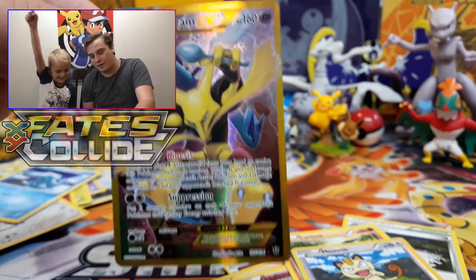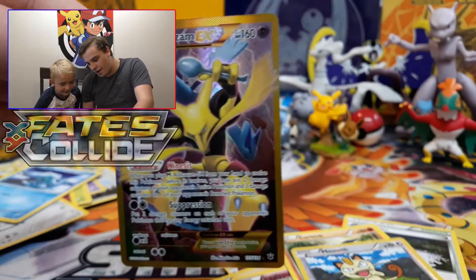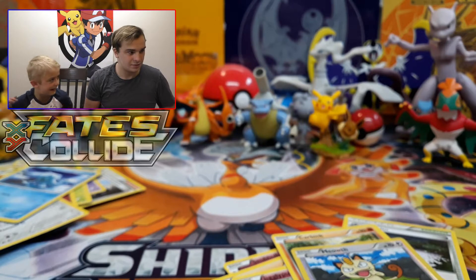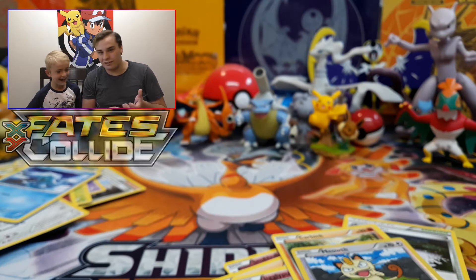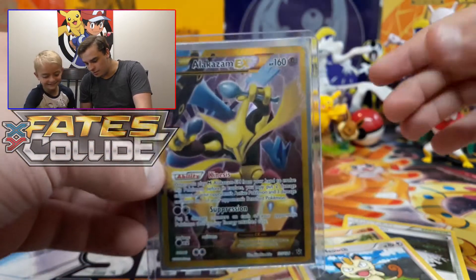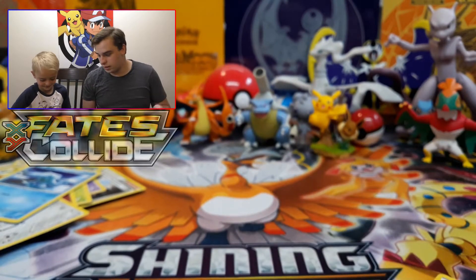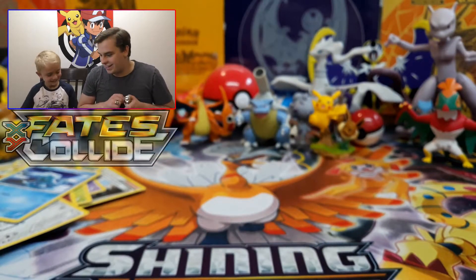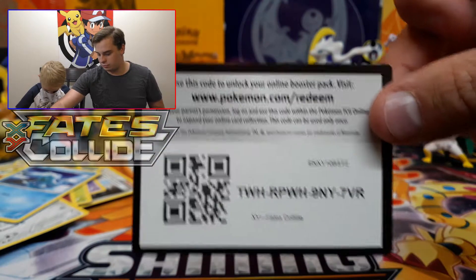Bentley has the best luck ever — he always gets an EX or GX from every single pack he opens! Bentley's winning so far. That's a full art Alakazam EX — I'm throwing that in a sleeve and top loader right now! Guys, comment down below if Bentley has the best luck of any channel you've ever seen, because he gets a great pull in every single video. Okay, last pack — going with the Fennekin one. I don't know what it's called.